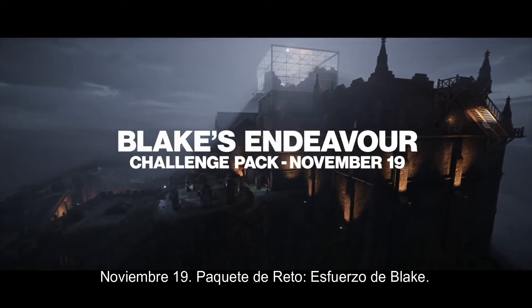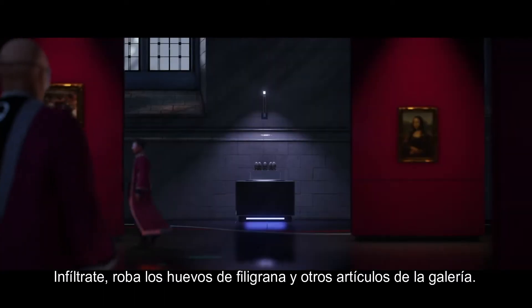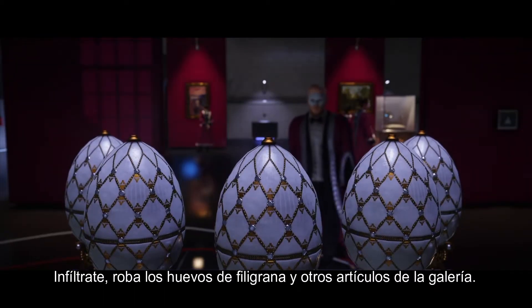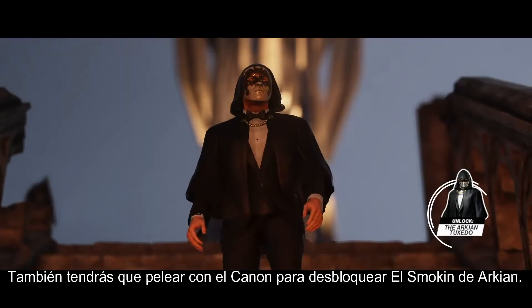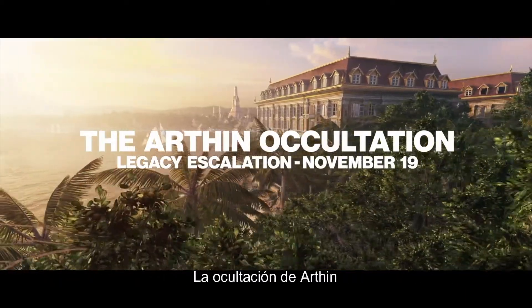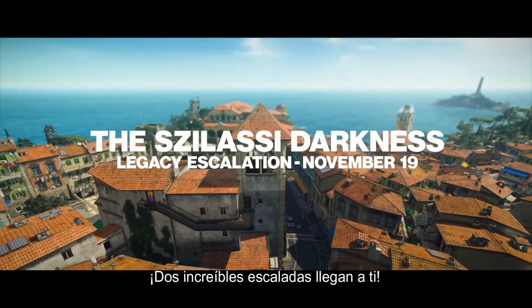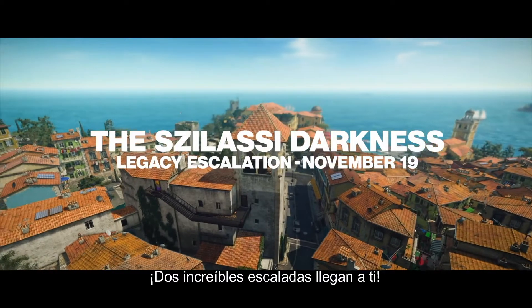Blake's Endeavor Challenge Pack: you're going on a treasure hunt on the Isle of Scale. Sneak in, steal the filigree eggs and other gallery items. You even have to fiddle with a cannon to unlock the Archean Tuxedo. Legacy Escalations: the Archean Occultation and the Selassie Darkness — two awesome Legacy Escalations are coming your way.